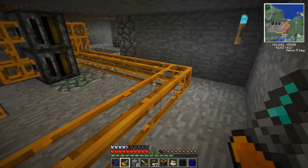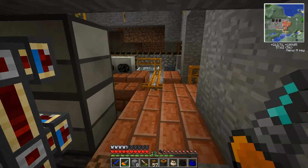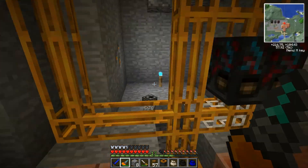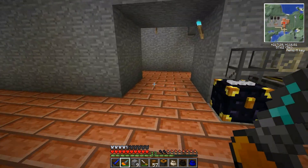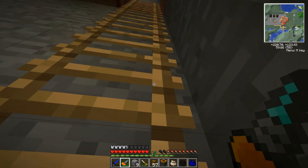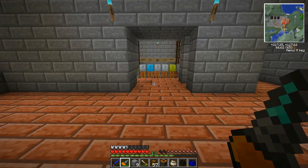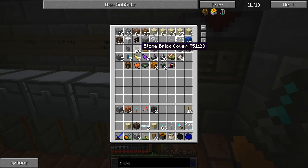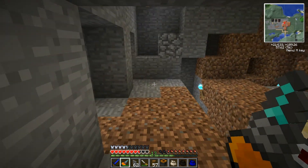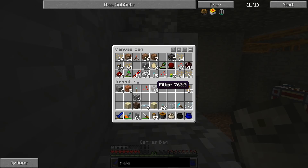We're going to need panels — side panels for this. Let me go down and get some. I'm going to put them on either side of those other filters. That way it won't interfere with the pneumatic tubes. I keep wanting to call them red power tubes, but they're pneumatic tubes.